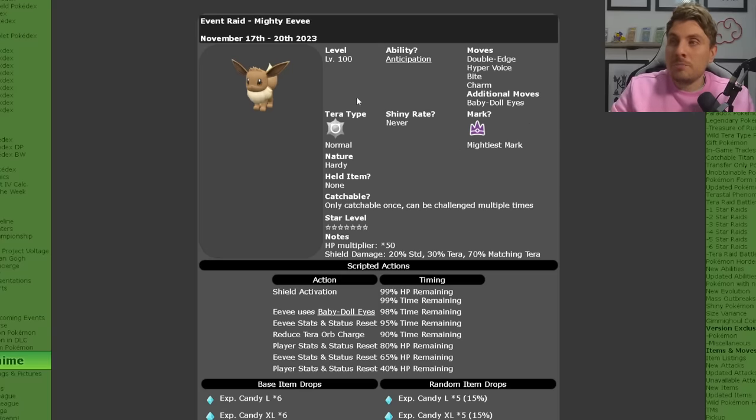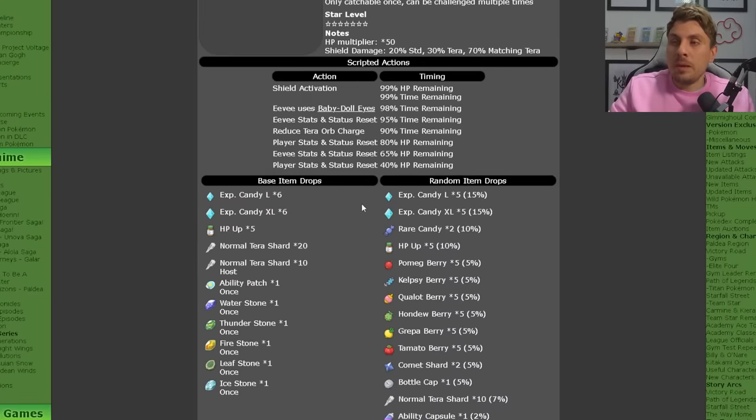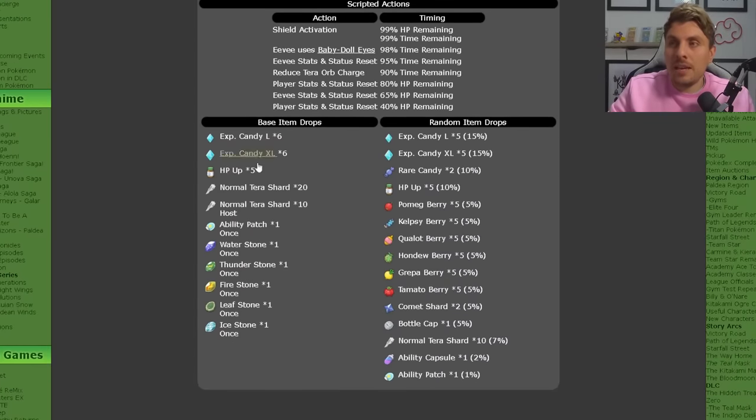It does have the Mightiest Mark, is going to be a Normal Tera type, and will carry the Hardy nature with no held item — like a lot of us expected it to have something like Eevee or Light, but it does not. So no need for any Knock Offs there. And like always, it is only going to be catchable once per save file. The big important thing after you've got the Eevee is going to be the item drops.